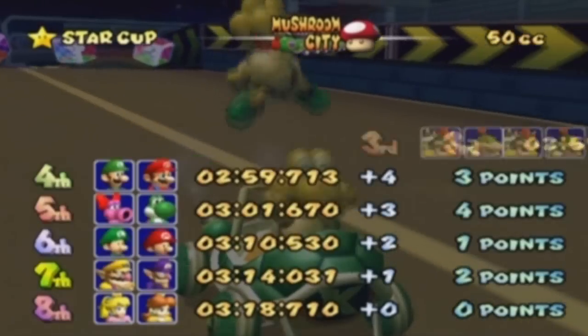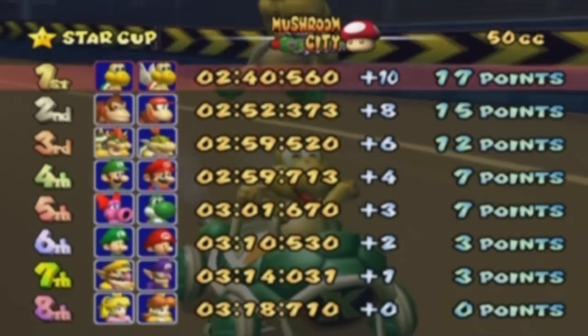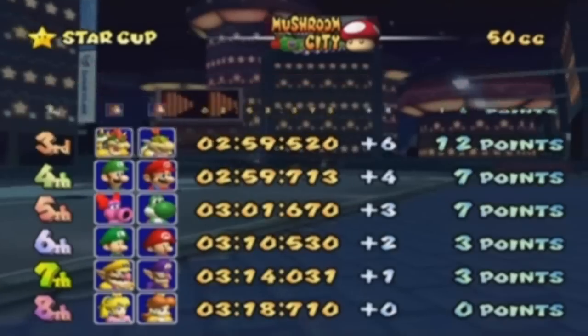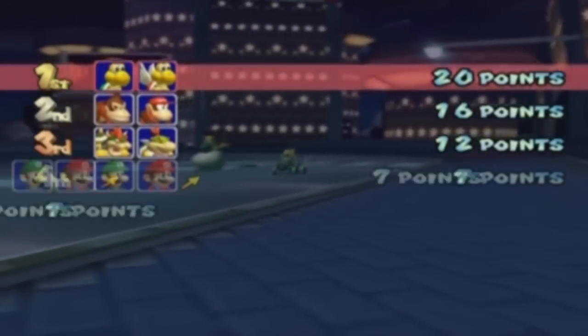Even though Paratroopa has wings, he chooses to drive. And look at that lead we had — a 12-second lead. Definitely not catching up to us, that's for sure.